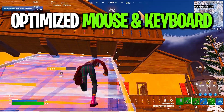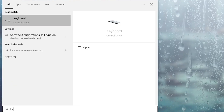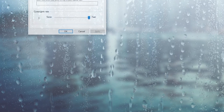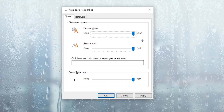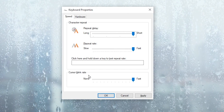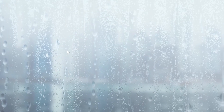In the very first tab, we are going to optimize our keyboard and mouse settings on Windows. Go to your Windows search and search for keyboard, then open up the keyboard control panel settings. From here, go for repeat delay and set it to short. After that, go for repeat rate and set it to fast. Now go for cursor blink rate and set it to fast. Hit Apply to apply the settings in your keyboard properties.